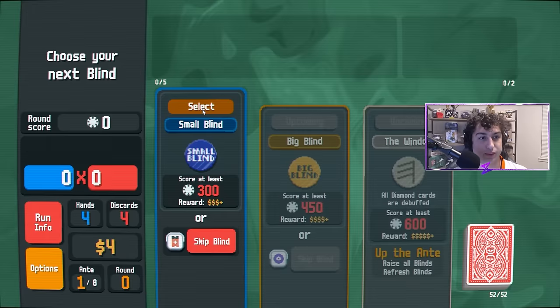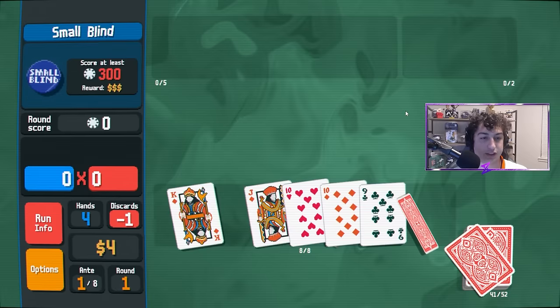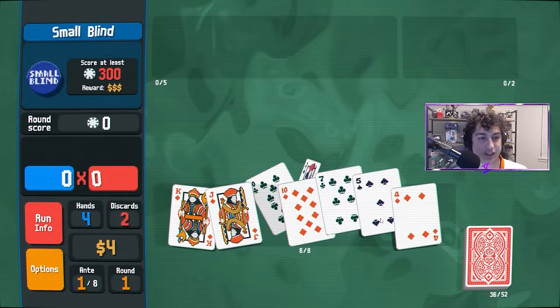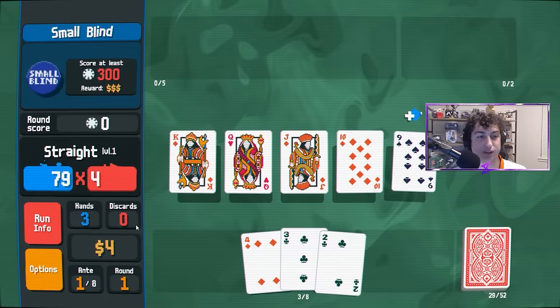Implementing that first tip right away — we have king, king, jack, 10, 10, 9. We can either go for the king-through-9 straight or the diamond flush. It's usually a little bit easier to go for a diamond flush, so we'll discard and see what we get. We eventually get the straight after using all our discards, but the important thing is we left three hands, which is going to give us three extra dollars on top of the small blind reward. So now we have $10.